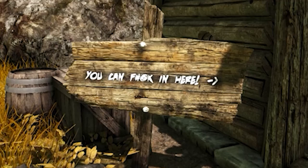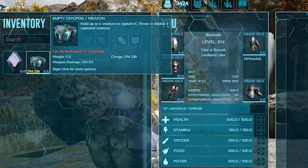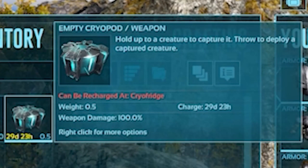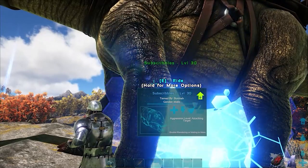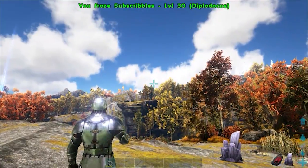Meaning that you can safely enter someone's swamp fever ridden area without the worry of contracting a disease you never asked for. Tip number three: cryopods are a godsend. With the release of the ARK Extinction DLC came the introduction of cryopods, one of the single most useful and powerful items in the game. Cryopods are small, tech-like storage containers for your tames that allow you to cryogenically freeze them for safer storage or travel.